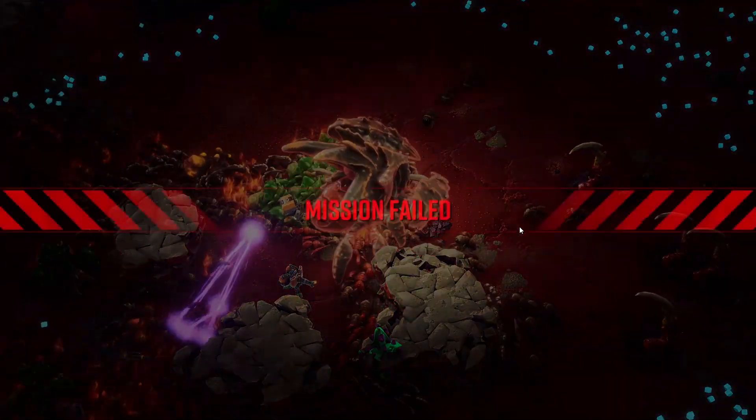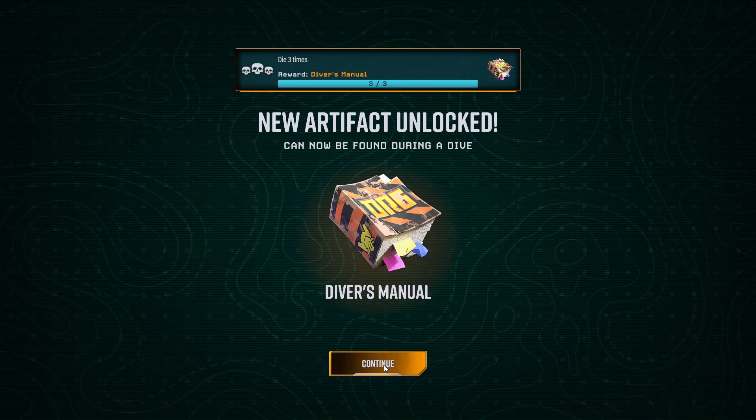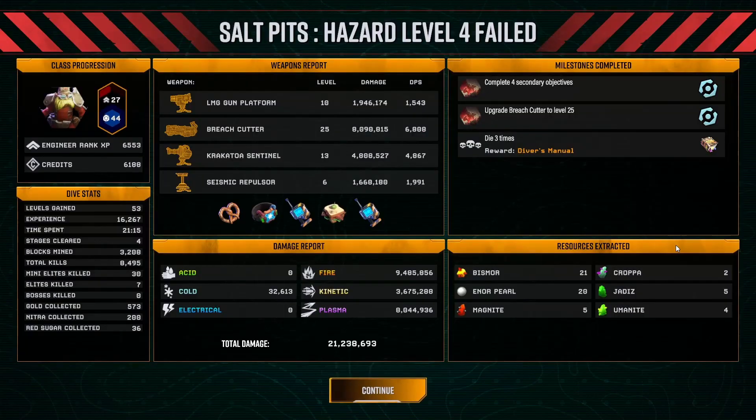And there you go — I think I did two of the three things, so I'm going to call that a victory. And we got a new artifact: Driver's Manual — does that mean we can drive a car? Be interesting to see what that is. Anyway, thank you very much for watching. I'll be back again soon with Hazard 5. Please like, comment, and subscribe if you haven't already. Thank you very much, bye.